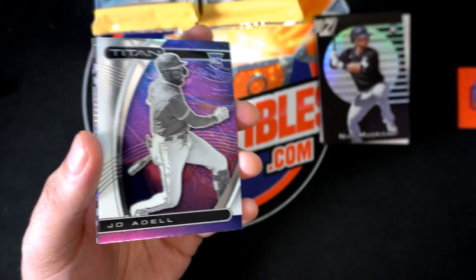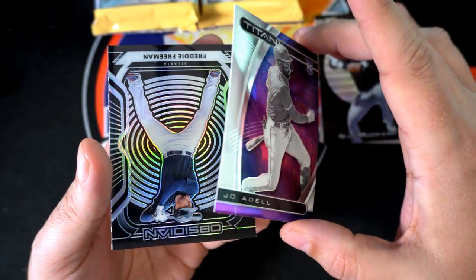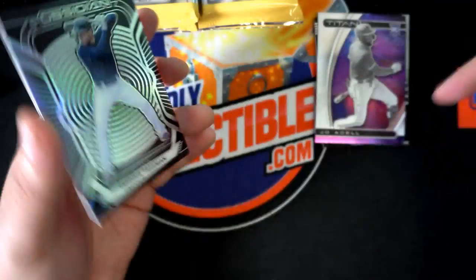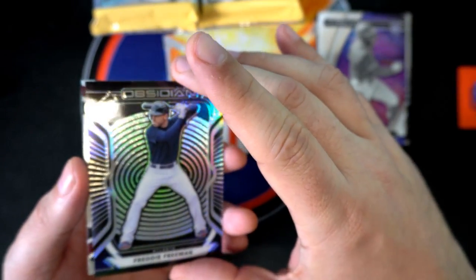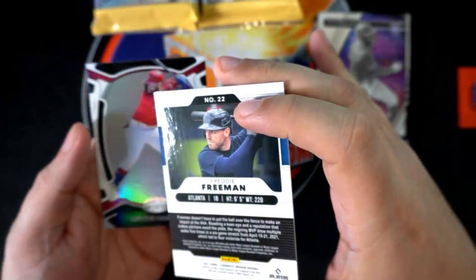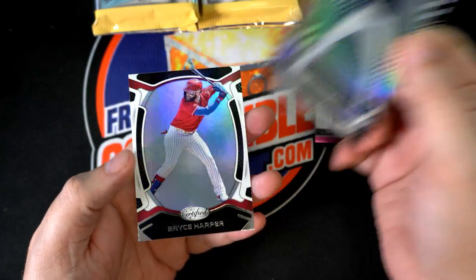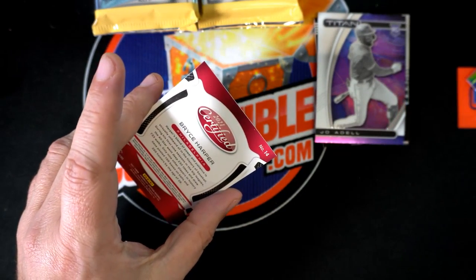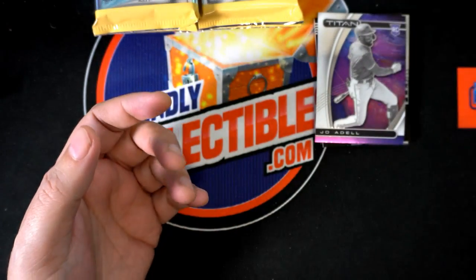Vlad Guerrero Jr., Joe Adele Rookie Titan — we saw that one last year and I got some big hits. Very nice Joe Adele Obsidian — it's not numbered, but it's a Freddie Freeman as well as a Bryce Harper Certified right there. Great stuff coming out in the very first pack.